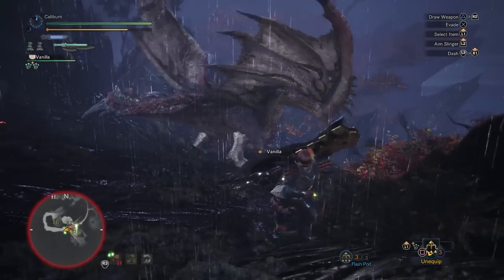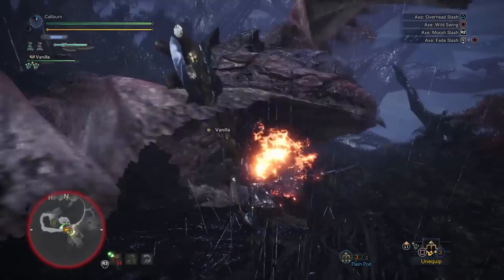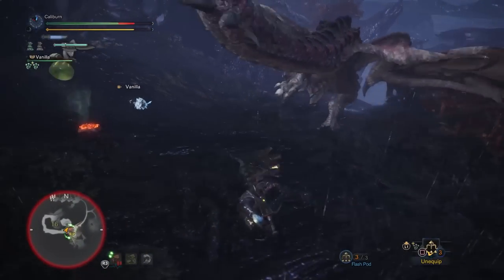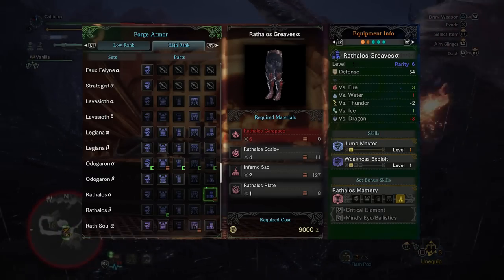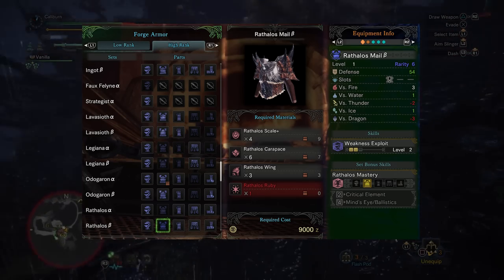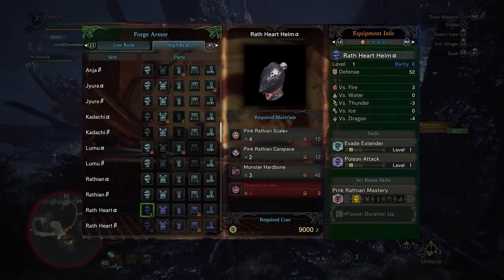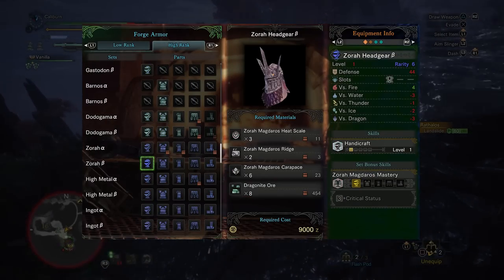The next big set is the Rathalos set. The 2-piece set bonus is Critical Element, which represents a reasonable damage upgrade for elemental Switch Axes of all types. It's extremely easy to get and has amazing synergy with the chest and boots, which give 3 points of Weakness Exploit. Grab the Rathalos Greaves Alpha for Jump Master and Weakness Exploit. Then pick up the Male Beta to max out Weakness Exploit and gain a decoration slot over Fire Attack. This frees up your headgear for something else — consider the Rathalos Head for Attack Up, the Wrath Heart Helm Beta for finishing out Evade Extender, or the Zora Headgear Beta for Handicraft.